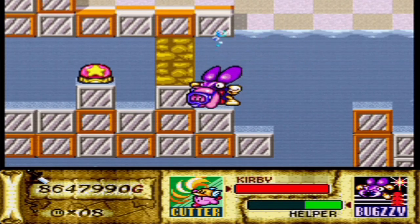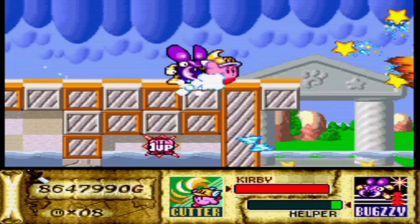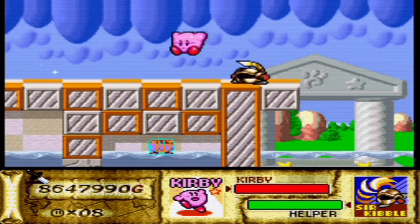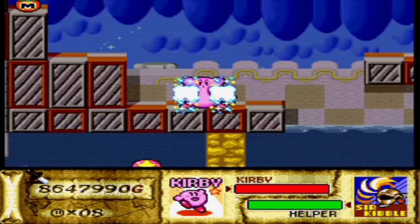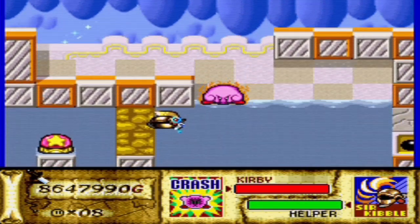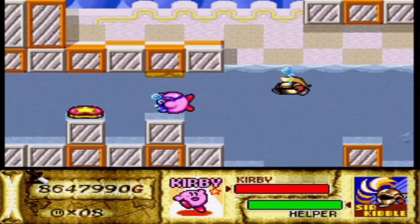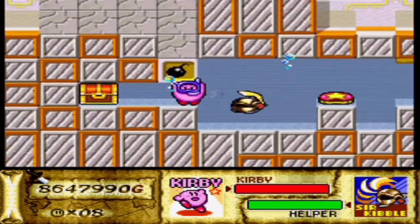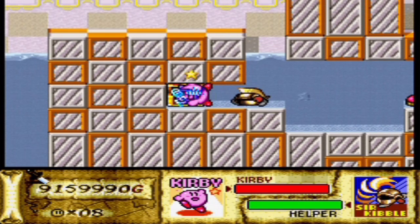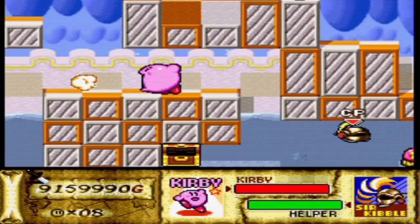You need the Crash ability in order to get this treasure right here. This is one instance where the constant enemy respawning is a good thing, actually. We're going to need that Crash enemy in order to get this treasure over here. Just to press that pink switch. The Orichalcon. And with that, we only have two treasures left. Just two.